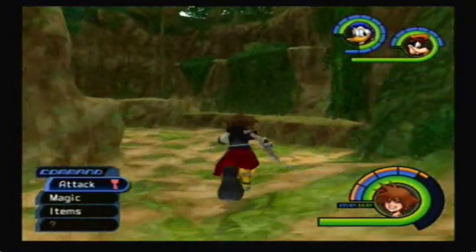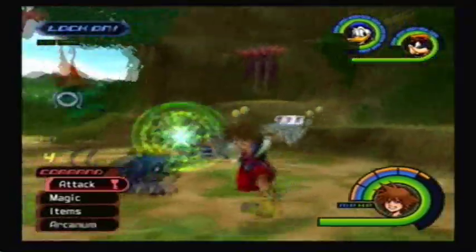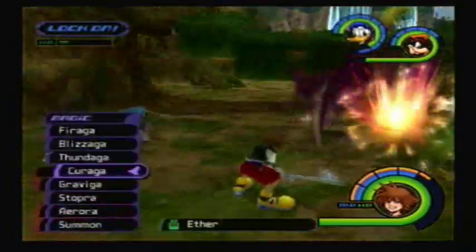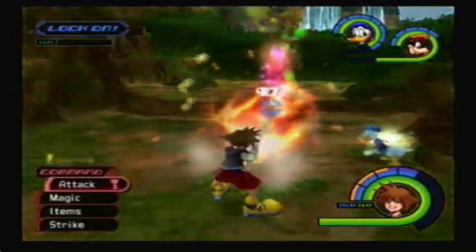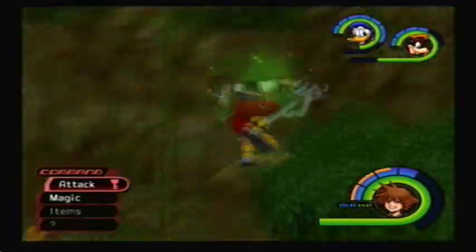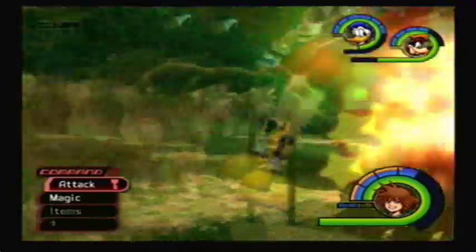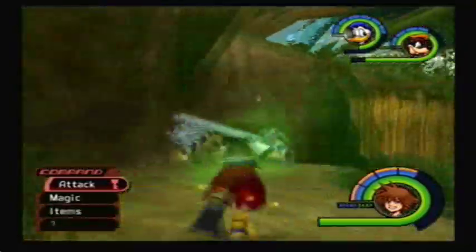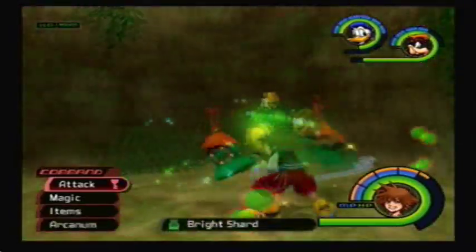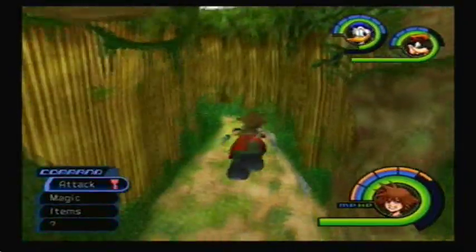Now we're moving on to the Bright Materials. Bright Shards — I have to credit this to Bloody Biscuits, I watched their video to find this one. This is an amazing place to find Green Requiems, which is the monster that drops Bright Shards. You will find a ridiculous number of Green Requiems up on top of this cliff area — like 10 Green Requiems spawn, and you usually get quite a few Bright Shards per run. Credit goes to Bloody Biscuits for finding this place.